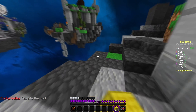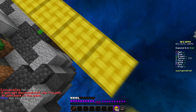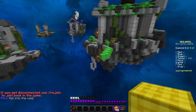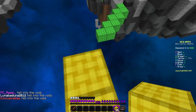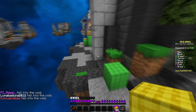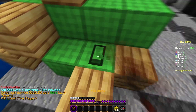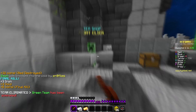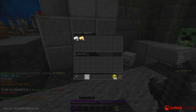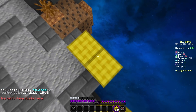As you guys can see, my GUI is pretty clean — I have almost nothing on my screen because I want everything to look as clean as possible. I don't like it when my screen is full of random stuff. My GUI is mostly clear because you also get more FPS that way.